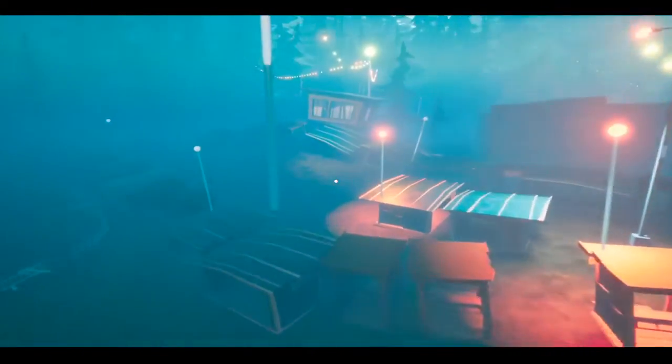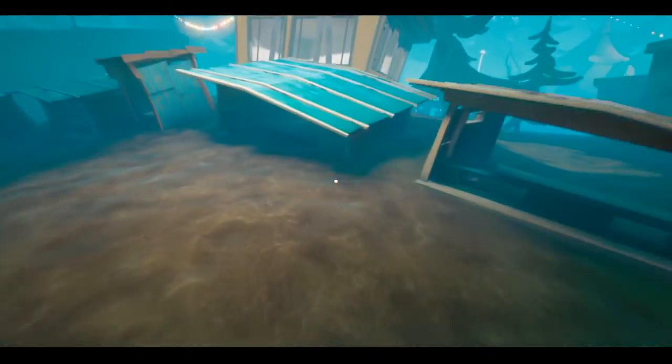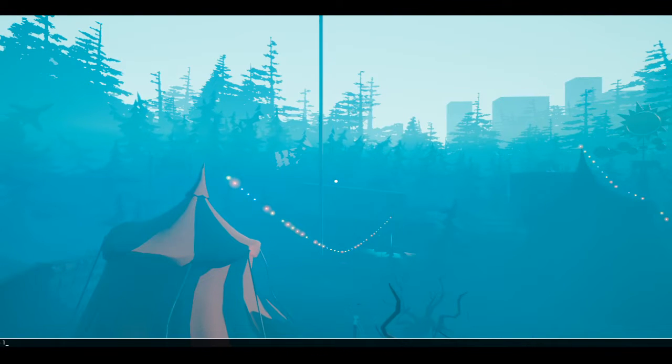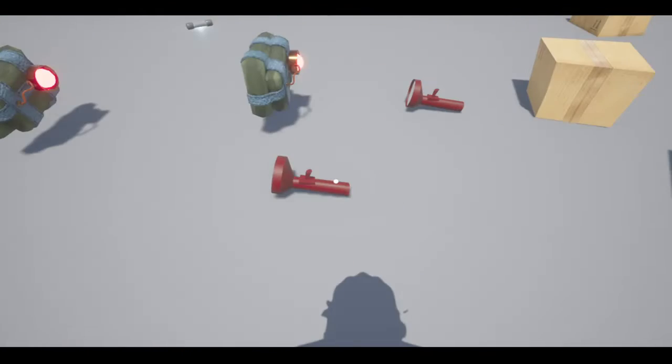I will leave a link in the description for this Unreal Engine 4 Unlocker and Hello Guest if you don't have it already, and also the password for Hello Guest. After this, with teleport and debug camera, you can also in Hello Guest type 'open testmap' — testmap has to be one word — and then it will bring you here.